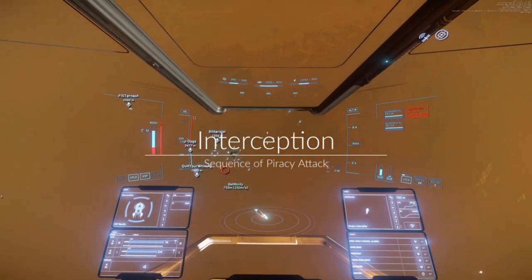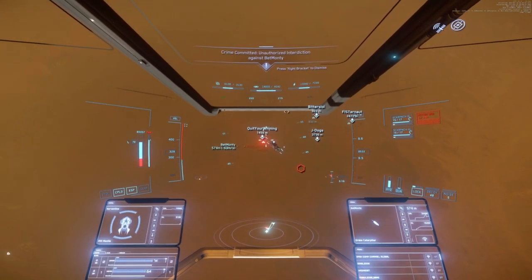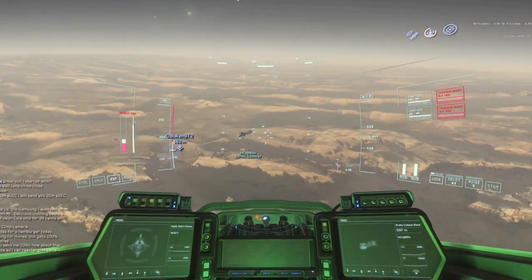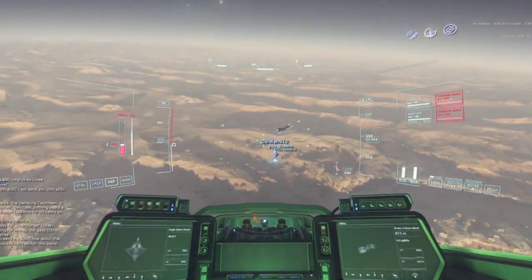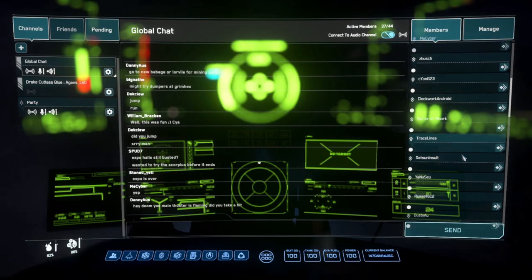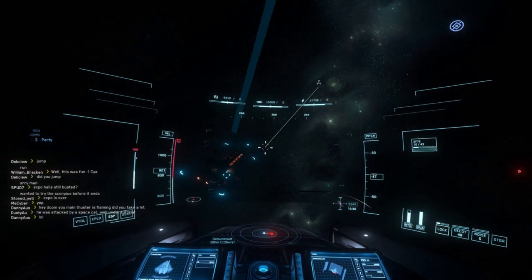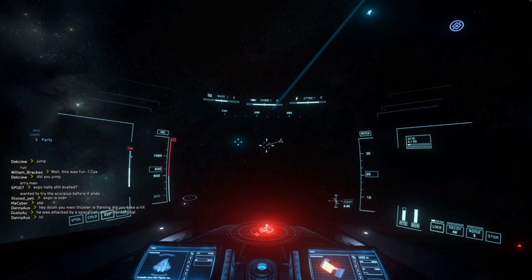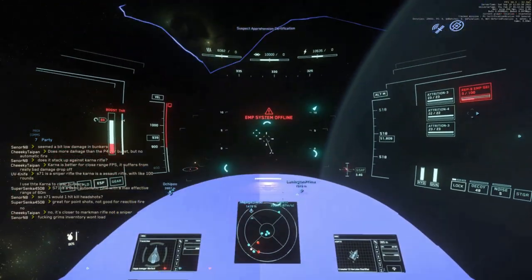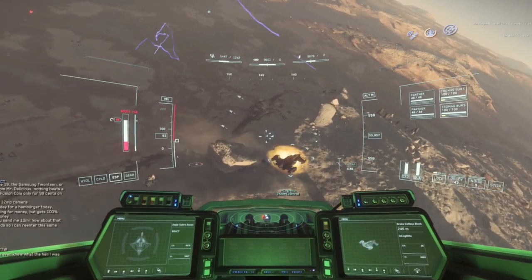Interception is where your QED assets will move onto your target to prevent them from entering quantum travel, and your interdiction assets will begin working on putting your target into a position of disadvantage. This is where we start to see the differences in the methods of piracy. For extortion, you can begin trying to contact your target via comms to make your demands. For scooping, this is where you will begin working on destroying your target. And for ransom and looting, this is where you begin working on disabling your target either using distortion damage or putting the target ship into a soft death state before boarding.